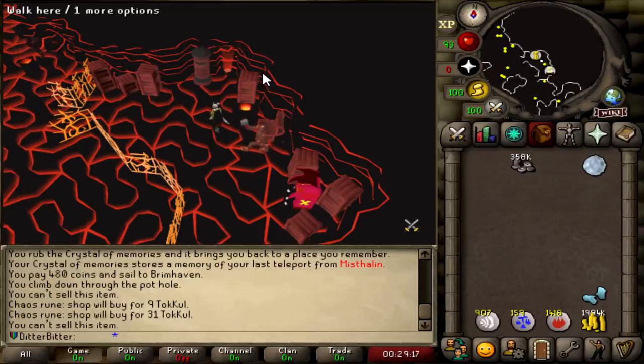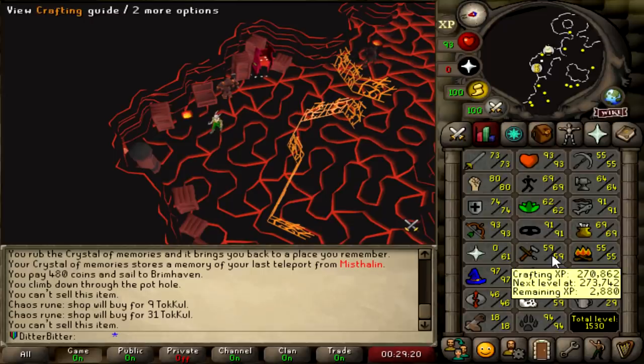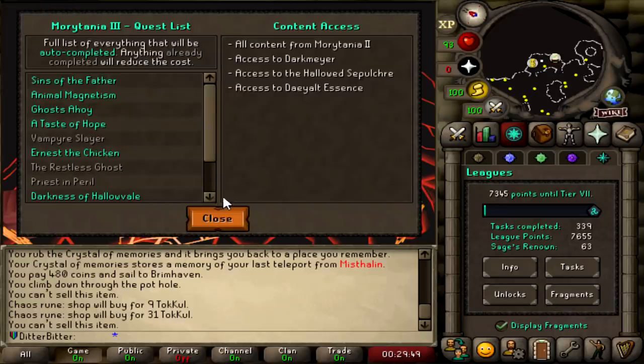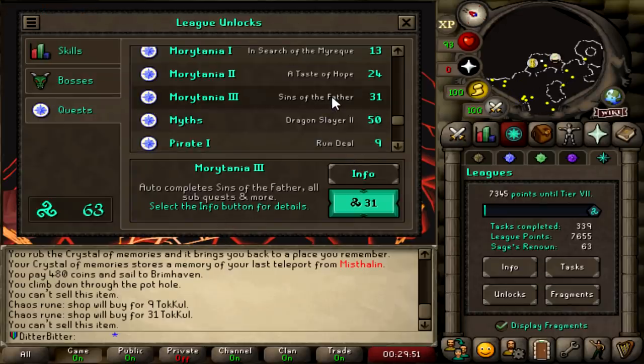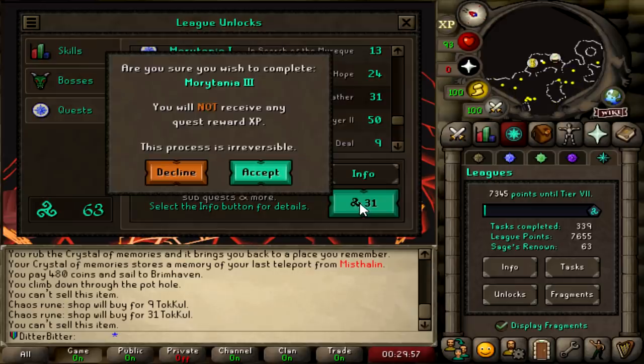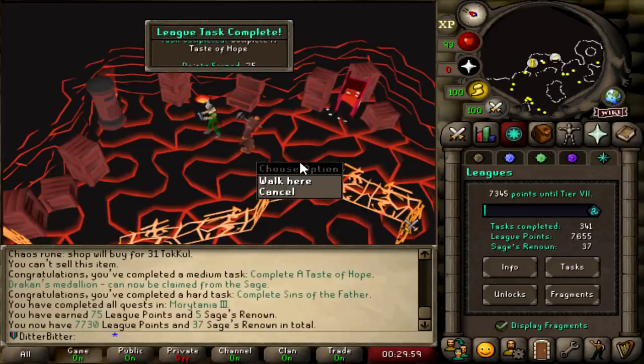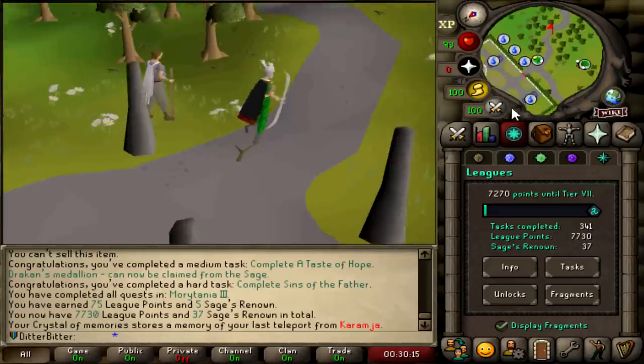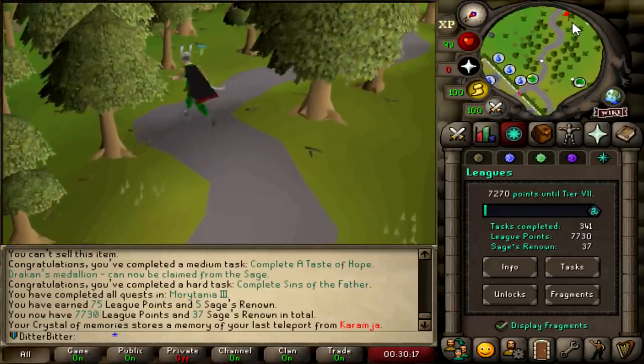Still have around 2 mil cash if we need to buy some more. I basically just want to destroy the gem store and get to 82 Crafting. I'm going to unlock Sins of the Father for 31 Renown points - it's a very costly unlock, but I want to get the Drakan's Medallion just to make banking easier. That completes a medium and a hard task at A Taste of Hope and Sins of the Father, giving us 75 points. We are now at 7,730.